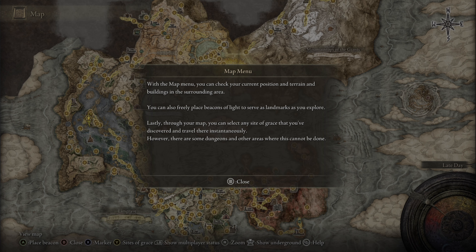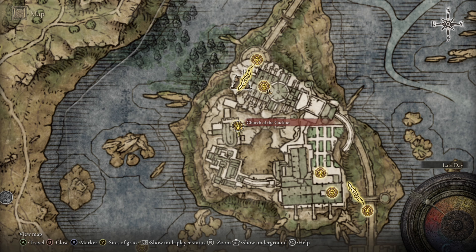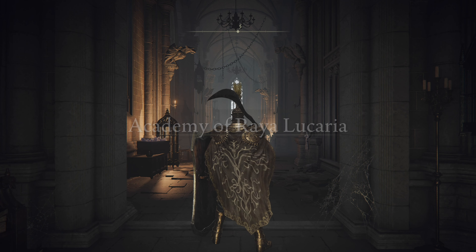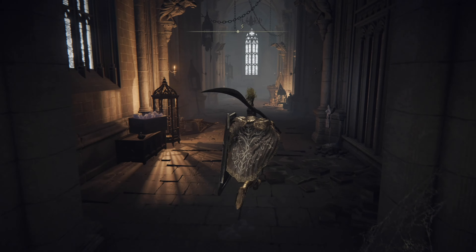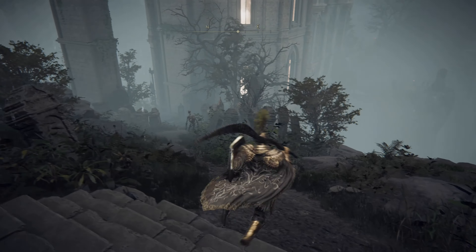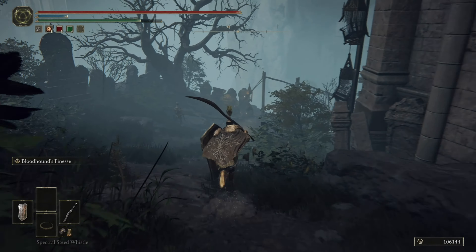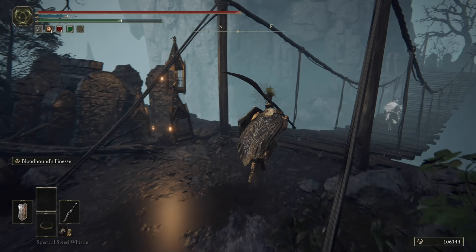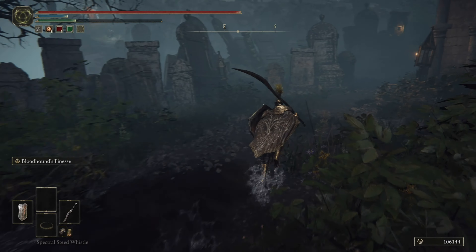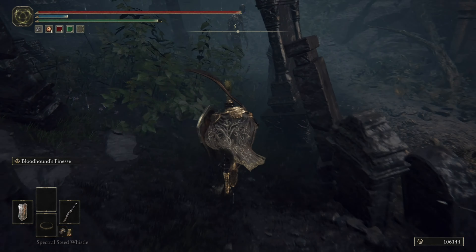Here is the location for the next armor set. You're going to want to go to the west all the way to the Church of the Cuckoo. This armor is going to be the Carrion Knight Set. Once you get here it's really simple — just run through all this, and go across the bridge.